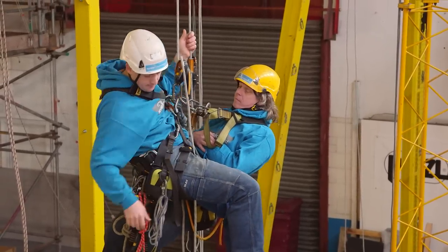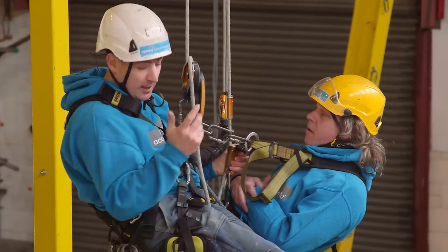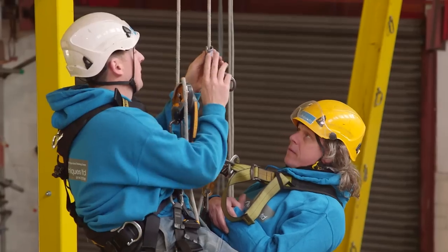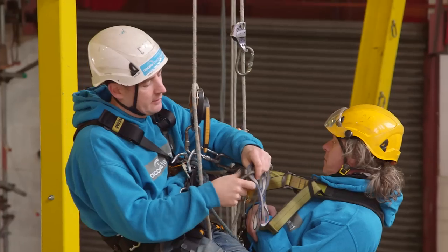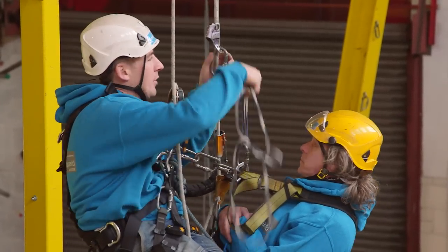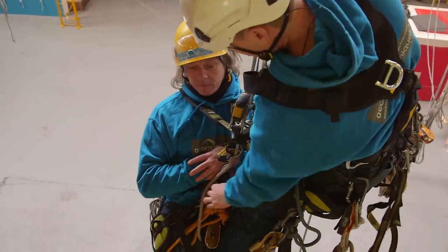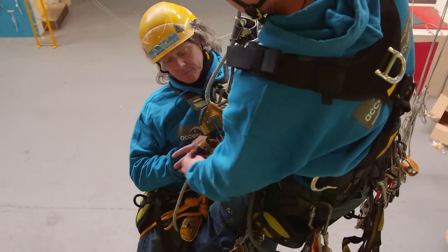Right, so that was the easy bit - lifting you out of ascent. There are loads of different ways of doing it. I'm going to look at what I think is the quickest way. Get a basic, clip it on above him, then get a sling - a two-and-a-half-ton sling - clip it into his chest, run it up through the basic, put that there, stick my foot in, then just stand up and lift him from his waist, or whatever you can get hold of, then just unclip the kroll.